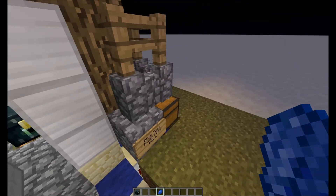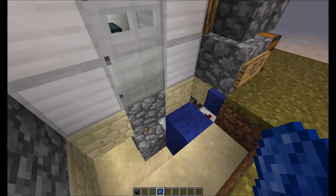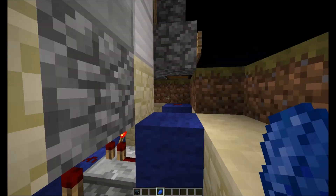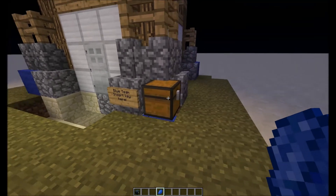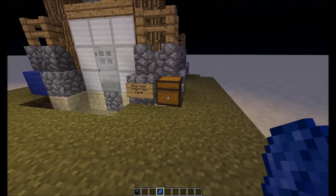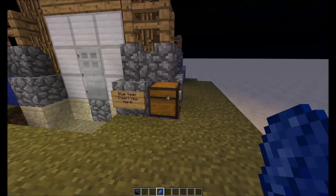So I'll just show you here — you can see that piston there. When I do that, you can see that piston pushes out, the block's now moved, and it turns off this. The way the chest works — this is a new feature for 1.8, or the new snapshots at least — is you need a command block.